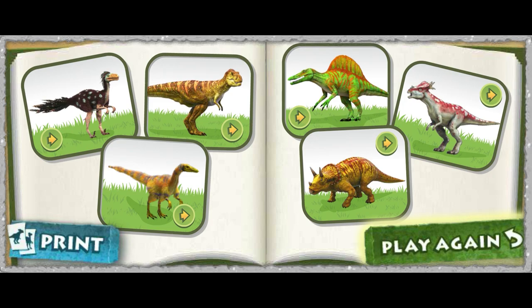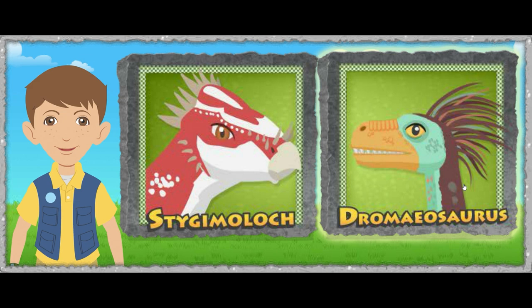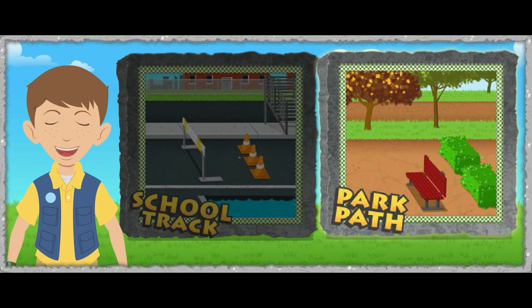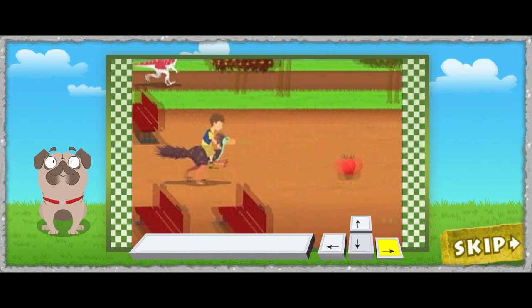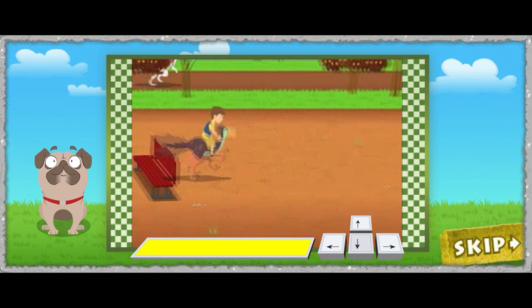First, you need to pick your dinosaur. Click on the Stygmoloch or the Dromaeosaurus. Dromaeosaurus. Now you can pick your course — the school track or the park path. Park path. Come on, let's get going! Press the up and down arrow keys on your keyboard to guide your dino. Press the forward arrow key to go faster. The Dromaeosaurus is a meat eater. Look for meat to get a speed boost for this dino. If you press the space bar, the Dromaeosaurus will jump over obstacles. This is going to be a great race.